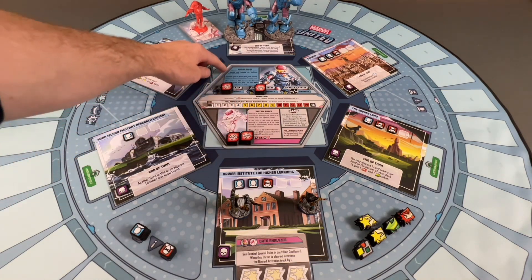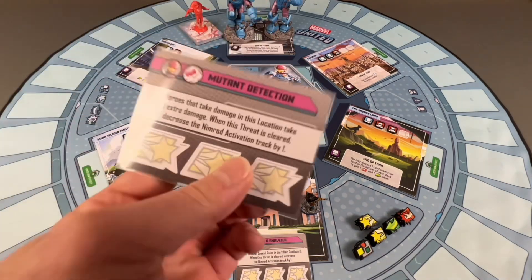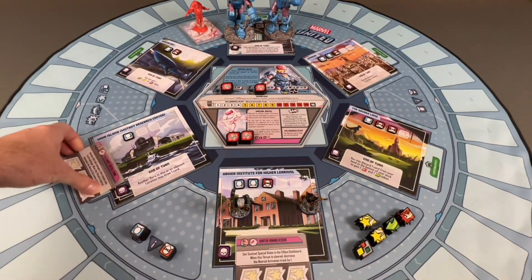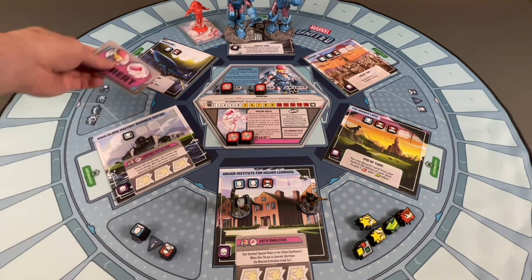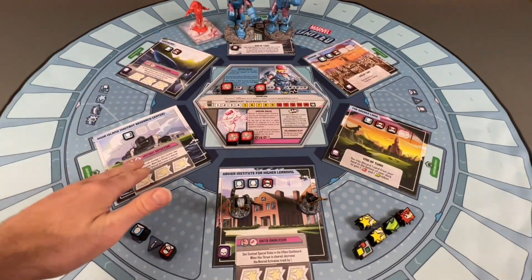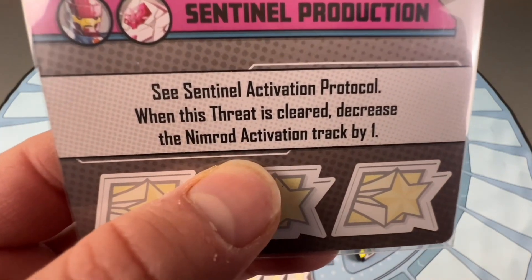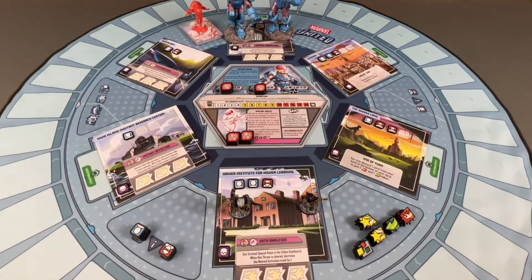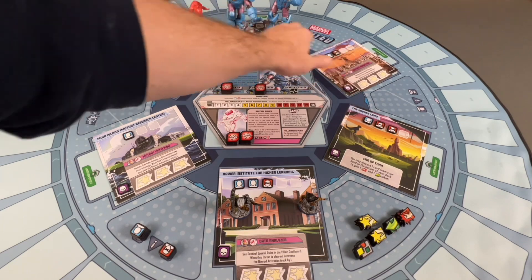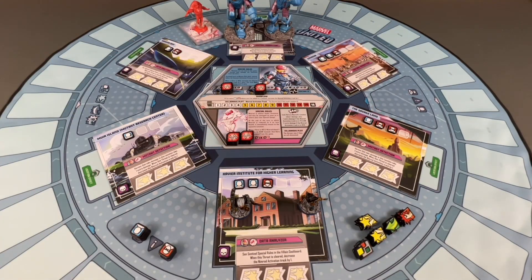The special rules for our Sentinels are up here and we'll go through those as we play. We're placing threat cards now. Starting at Xavier's Institute for Higher Learning, we have Data Analysis — see Sentinel special rule on the villain dashboard. When this threat is cleared, decrease Nimrod's activation track by one. We also have Mutant Detection: heroes that take damage in this location take one extra damage. We have Sentinel Production cards placed at the Sentinel Factory, and another Mutant Detection in the Savage Land.